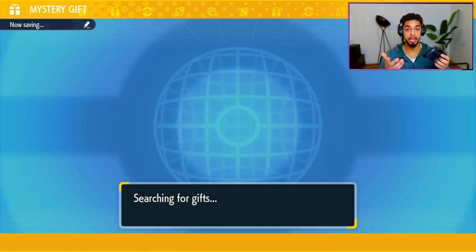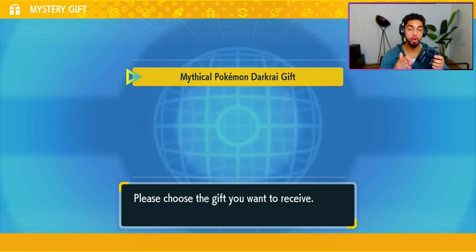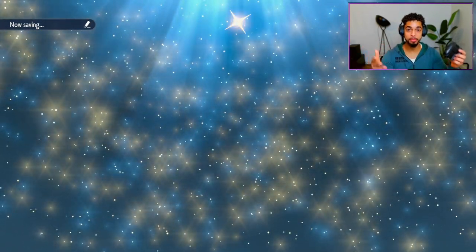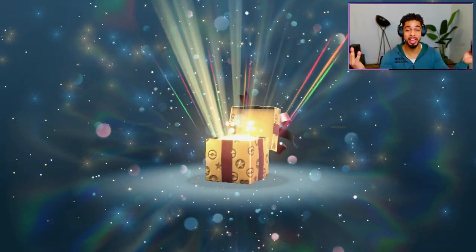Now it's saving the game and searching for your mystery gift. You see it immediately on the screen — the Mythical Pokémon Darkrai gift. You just click on it and it will be brought to your game with your own original trainer ID, which is absolutely fantastic.